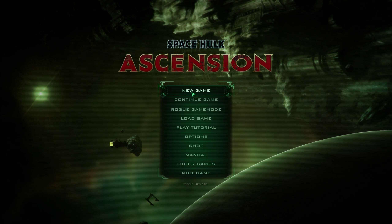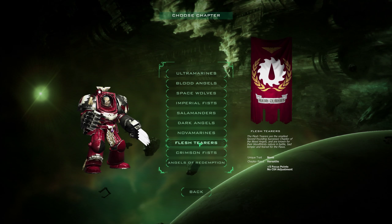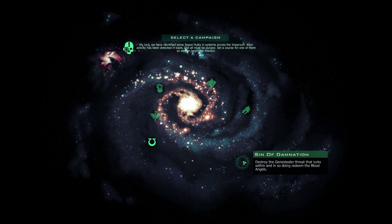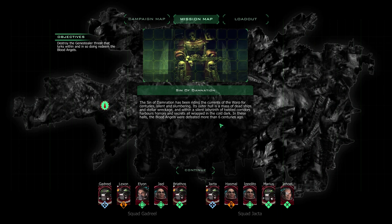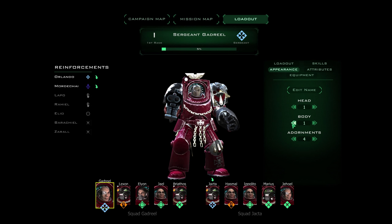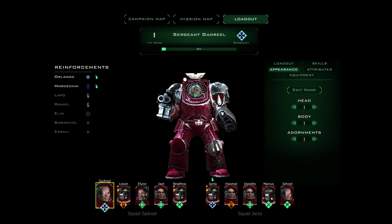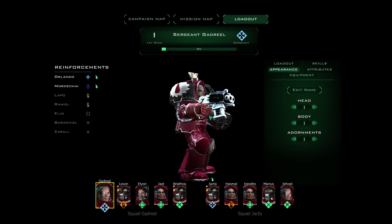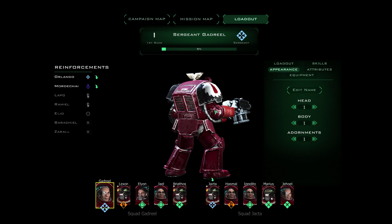Let's jump out to the main menu and take a look at the next one: the Flesh Tearers, who are of course the Blood Angels. Cycling through appearances — there's a little bit different in terms of coloration; the armor is more of a darker color. His glove appears to be a different color — maybe that's intentional. Not much going on with the helmets.